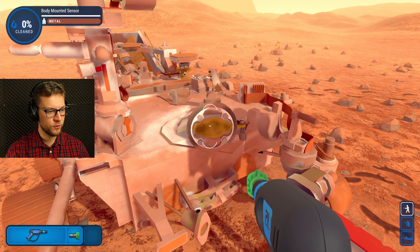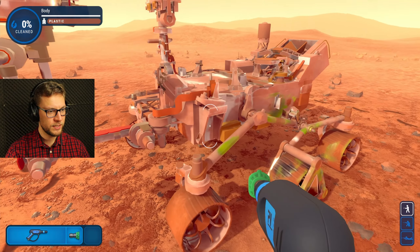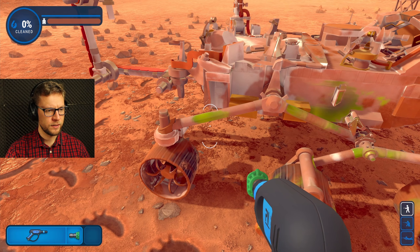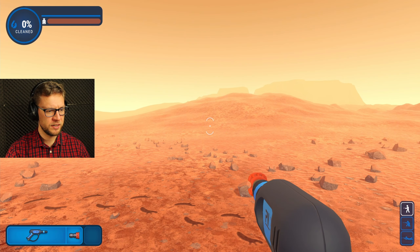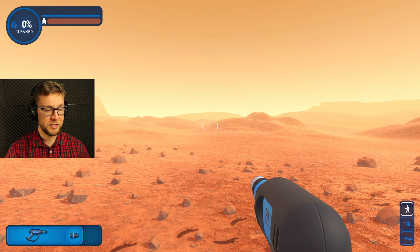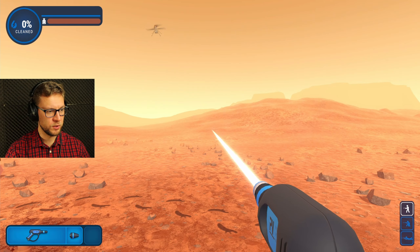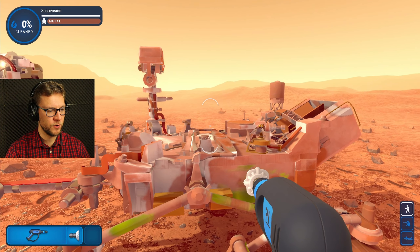So that's how the rover actually looks like. I always read about it in the newspaper and everything, but that's how it looks like. Oh my god, is that alien blood? Is that alien blood? Well, these aliens better stay away because we've got a power washing tool. We'll wash them so clean they would never want to mess with the earth people ever again.